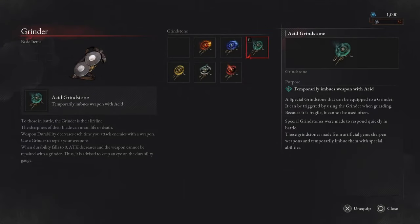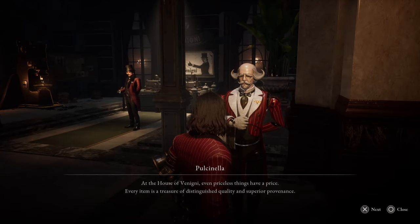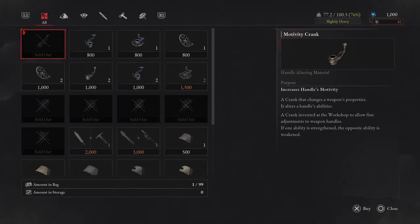For grindstones we recommend the acid grindstone as well as the electric blitz grindstone — this will handle almost any enemy in the game. We also recommend using the flame grindstone for areas with enemies weak to fire. This is the merchant that sells cranks and defensive parts. The only item we need from him right now is the motivity crank for our strength build, which increases scaling from B to A on both of our weapons. You can also get more advanced grindstones and later gear from this merchant as you play.